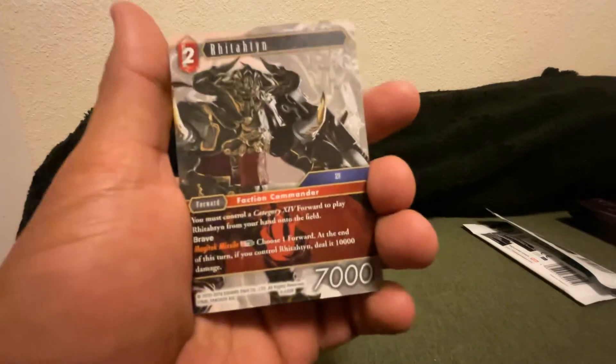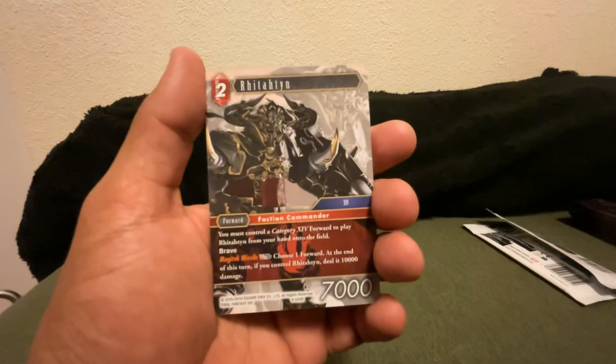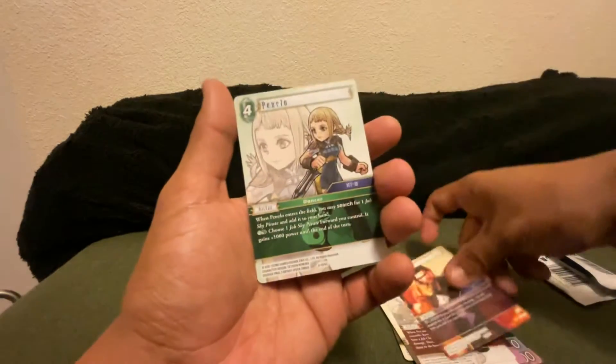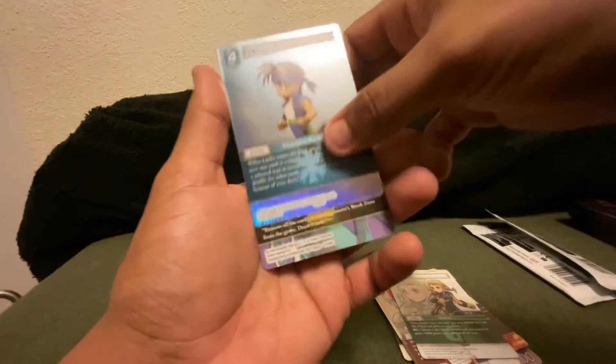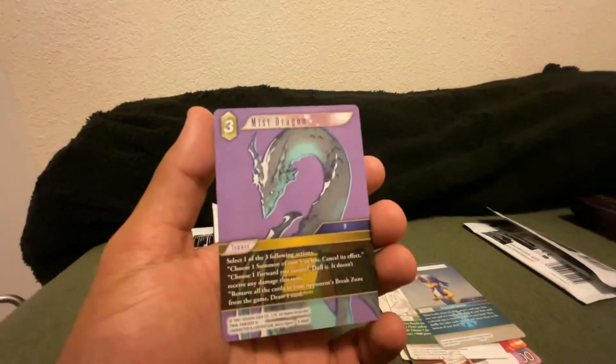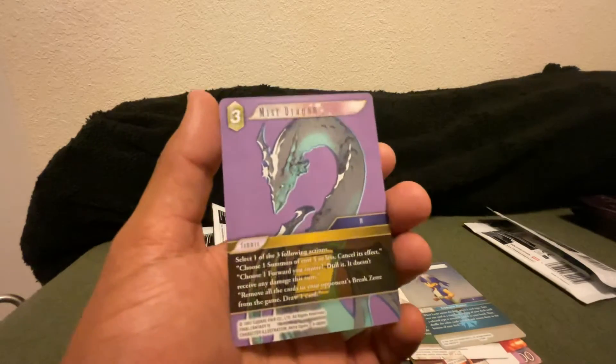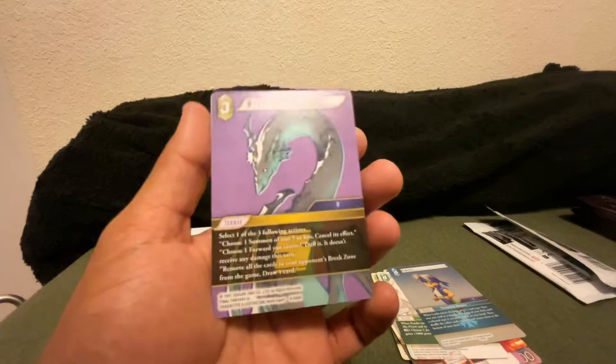Pack number two. We've got Adelle, Renoa, Core Fuselier, plus six Logo, Benga, Ace, Reeve, Pinello, and our holo is a Lock with a Mist Dragon. Okay, so we actually got the holo full art of this guy — I like the other one obviously, but that's a nice pack too.